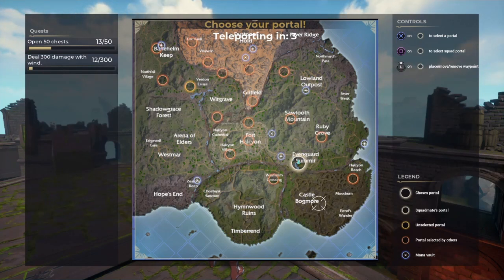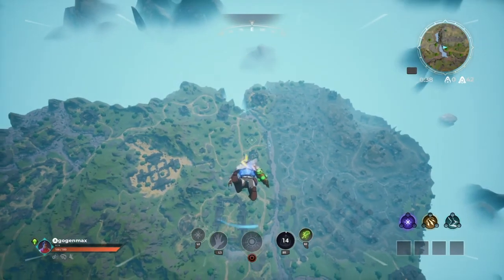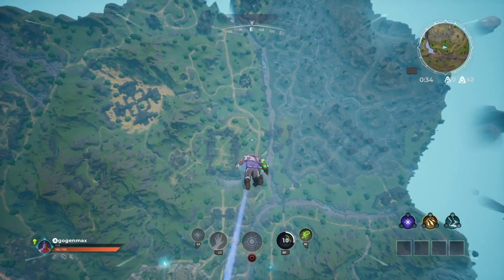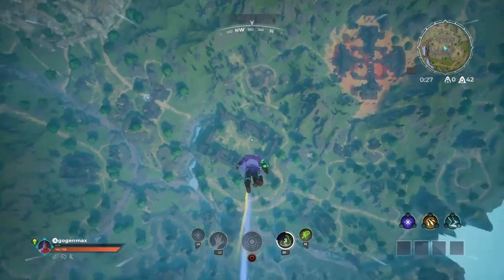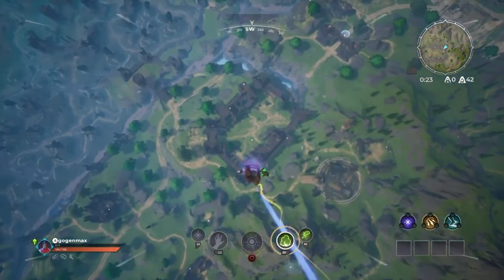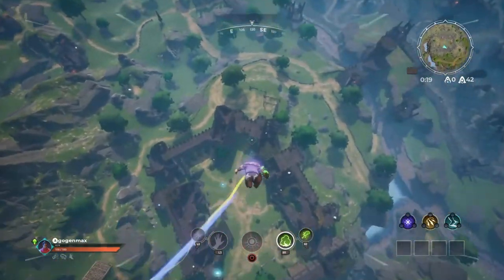Ice has the best mobility — you shoot the ground and it creates an ice pad, so you just skate around. Lightning goes well with ice too, because if the ice melts it obviously becomes water, and water can be shocked by lightning to cause a chain lightning effect. Lightning also keeps opponents in place and stops them from using spells — the whole strategy is about stopping you in your tracks.